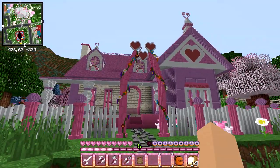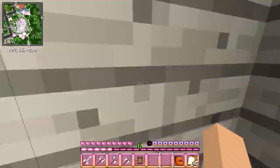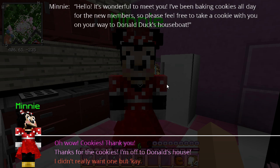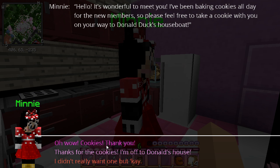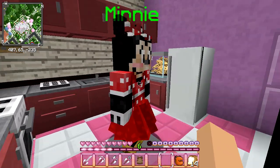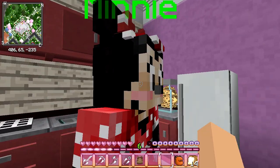Of course you can't really miss Minnie's house — it is beautiful, beautiful, all pink and almost purplish glory. Here she is! Hello Minnie — she's adorable. Minnie says: "Hello! It's wonderful to meet you. I've been baking cookies all day for the new members, so please feel free to take a cookie with you on your way to Donald Duck's houseboat." Ooh, cookies! I'm going to leave the cookies for everyone else though, because I feel like that's a nice thing to do.